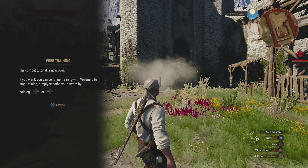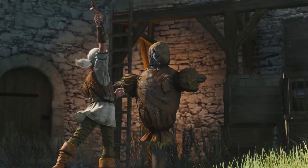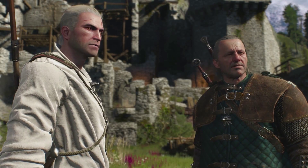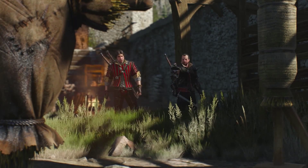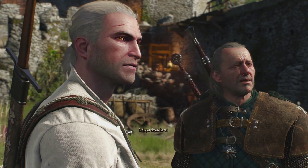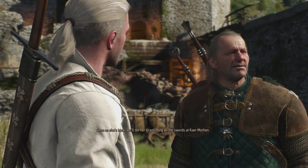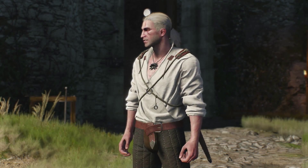Here we go — Axii can really muddle your mind. We got one more hit. Am I supposed to go? No, I'm just supposed to use it. What did that do? Throw a bomb. Oh my god, okay, wait — throw a bomb. Stand by, it's flashing over there on the mini-map. R1 to aim. The combat tutorial is now over. If you want, you can continue training with this mirror.